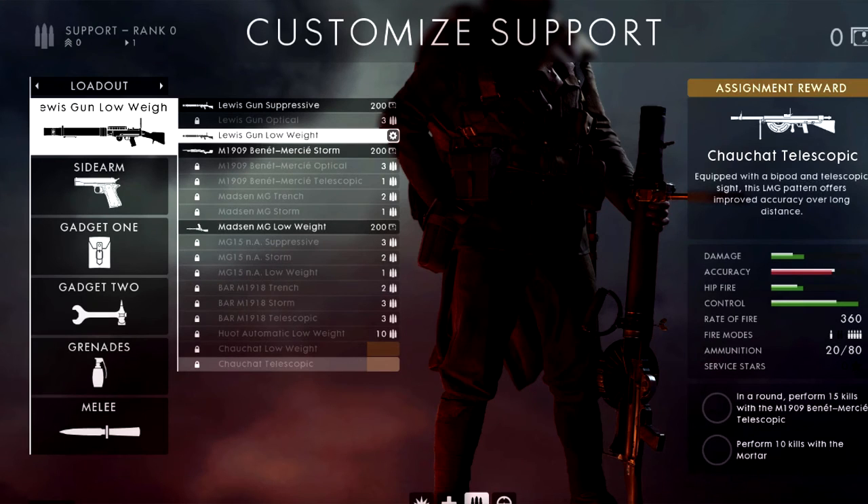The second Support weapon is the Chauchat Telescopic. I'm not a big fan of this one, but to unlock it perform 15 kills with the M1907 SL Bayonet and 10 kills with the mortar. The telescopic sights do make it slightly more accurate, but it's still not a great weapon in my opinion. The mortar kills will be interesting for me personally since I'm not great with the mortar, but I'll unlock all the weapons so you guys can see how they work.